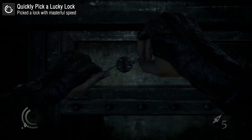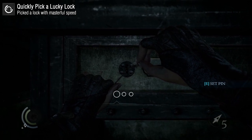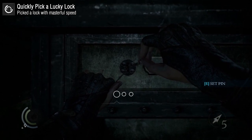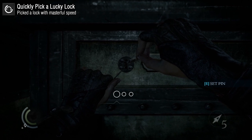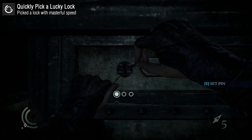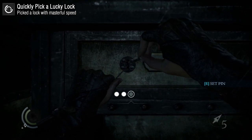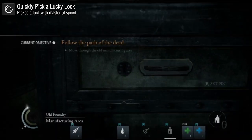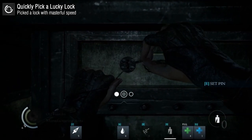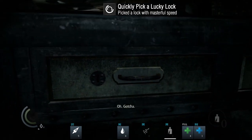Quickly Pick a Lucky Lock is pretty simple and requires no upgrades. First, save your game before picking any lock, then pick it and memorize the stick positions that correctly unlock it. If you're playing on PC, same thing — just memorize where you move your mouse. For example, in this clip I had to move my mouse upward, then to the right, then downward. You memorize that, load your game, and do the exact same thing quickly because you already know the positions, and that will unlock the achievement.